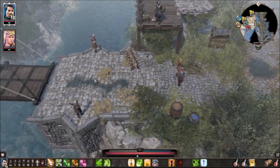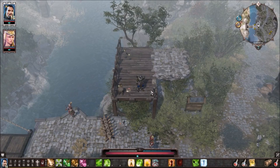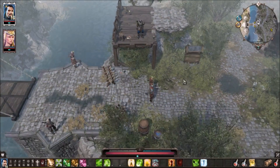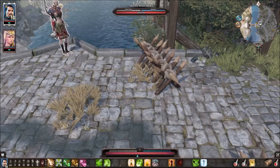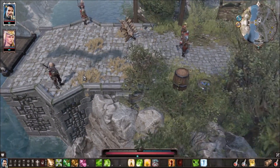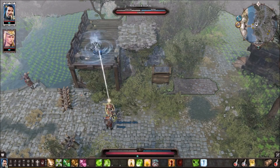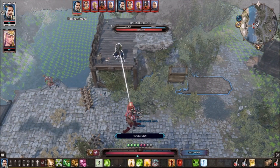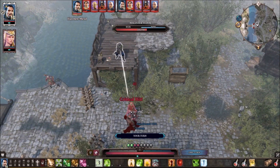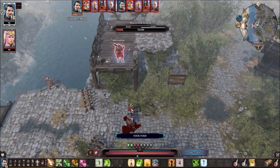Now let's dive into combat — I chose a particularly hard fight. I have high ground setup. The first thing you need to do as a Ranger is analyze who has the weakest physical armor. I'm going to open with Ricochet to hit two targets at once and get that high-ground bonus. We've hit our targets — one is at very low physical armor, so I need to commit to this kill and get him down as fast as possible. Getting low on action points, so we commit to that kill and get two extra action points from Executioner.